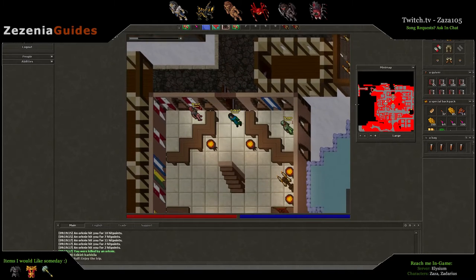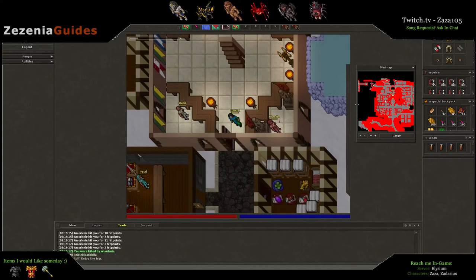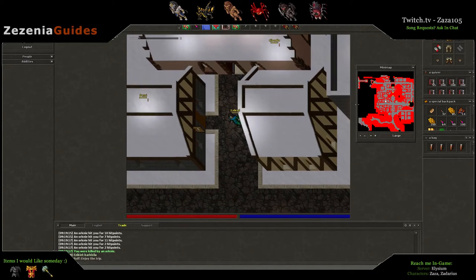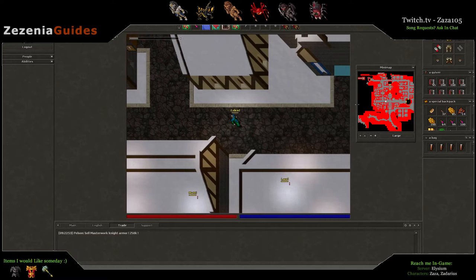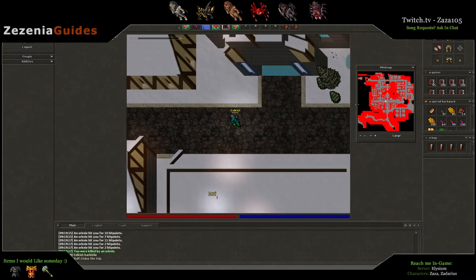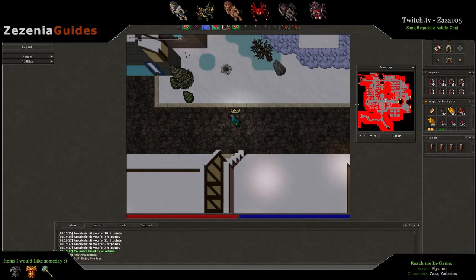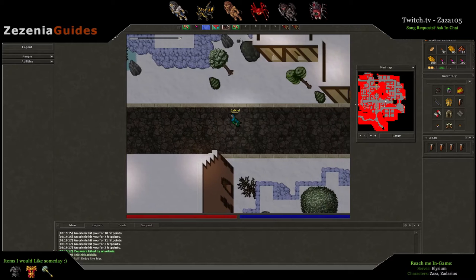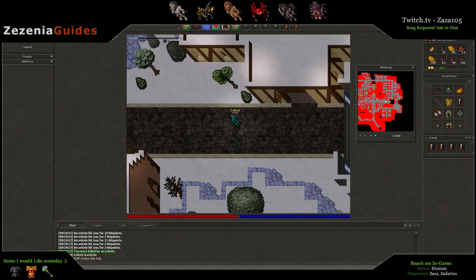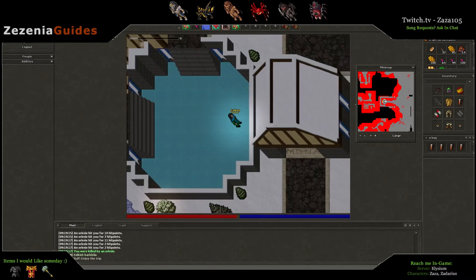I got a low level Ranger here. I think you can come here as soon as you can take on Orkneys, which is almost right away — maybe level 10 or so. It's a nice, easy, quick task. I'm cheating a little bit; I have some nicer gear than most people would have at this level. But Orkneys are pretty easy, so it doesn't take much.